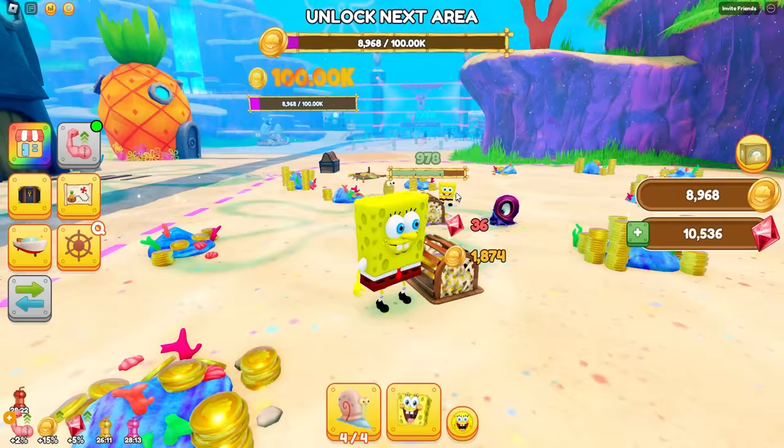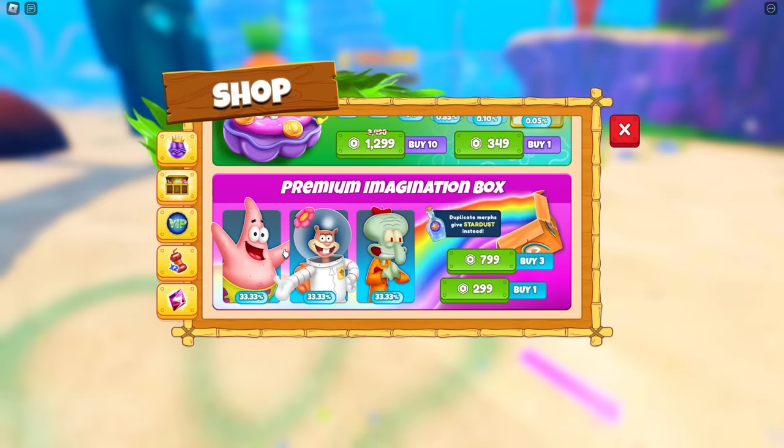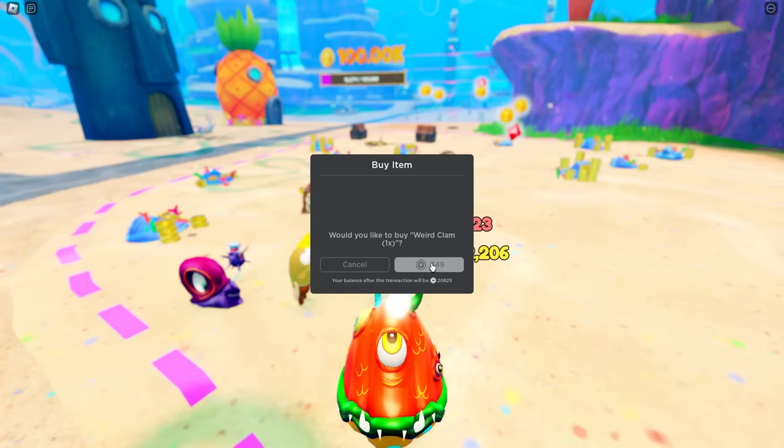Oh my gosh, I need 100,000 coins for the next level. Oh, this might take a while. But you know what? We got this. Yeah, Nico's got no chance of winning. I am done with you guys underestimating me! I'm getting a weird clam again. I'm going to get another deluxe pet, and I'm going to destroy you guys.